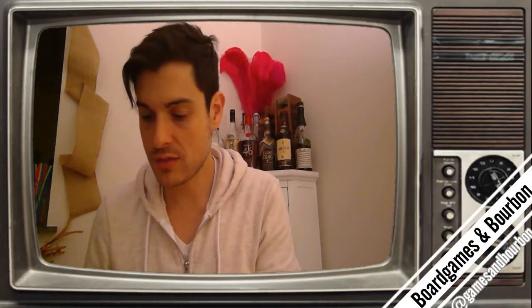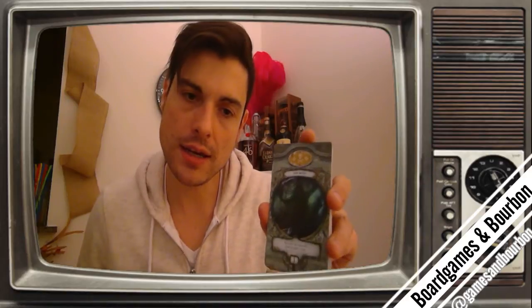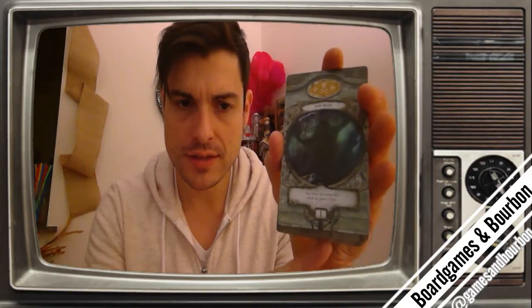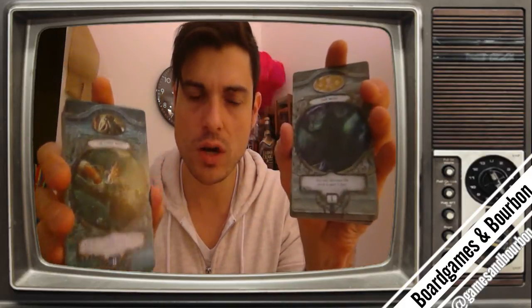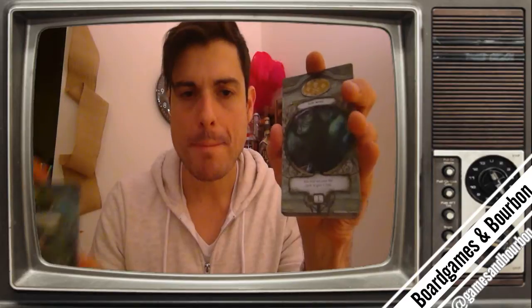Now, part two — we have these cards. These are the encounter cards. Just like everything from Streets of Arkham forward, half the cards go down face up, half the cards go face down. This is location one phase one. This is phase two cards. Phase one are more forgiving and they give you more goodies. Phase two is a lot harder, gives you the elder signs, but you can't even hang out here for very long.